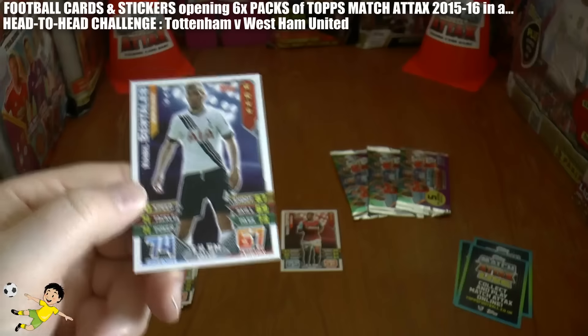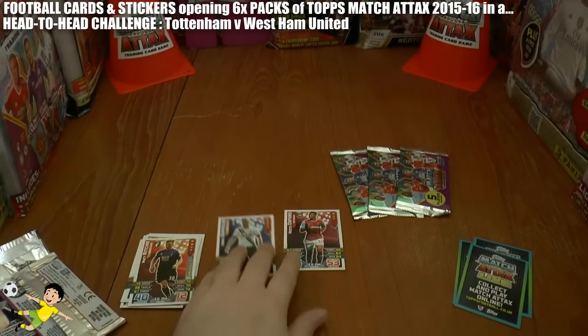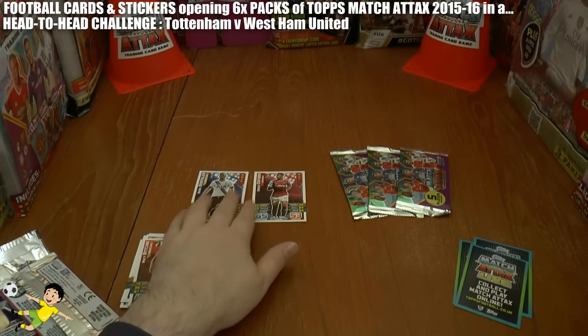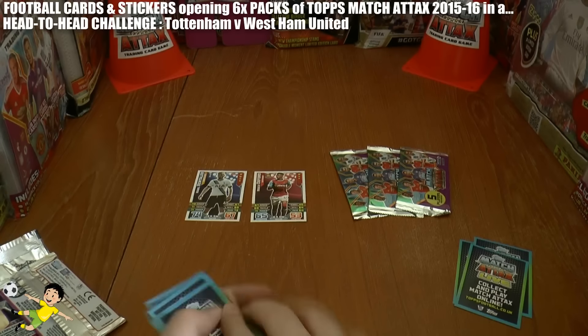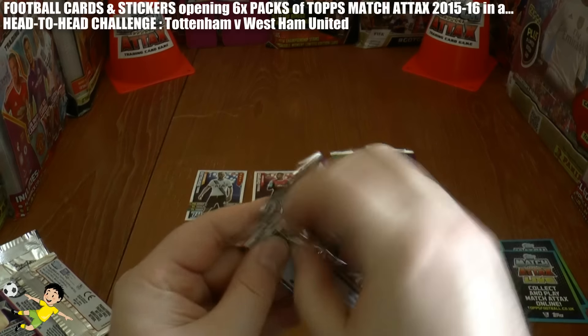And there's the equalizer through Nabil Bentaleb of Spurs. So the half-time score — they go in all square, equal. It's Spurs one, West Ham United one. Moving on to the second half.